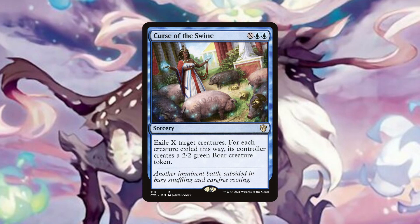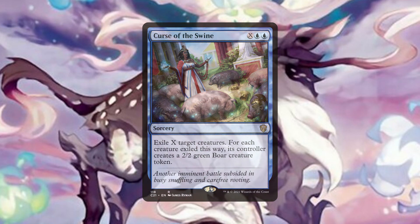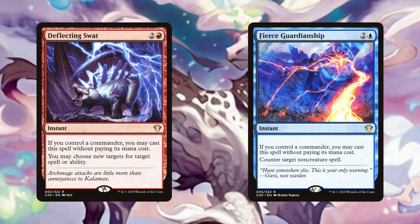Curse of the Swine can exile any or all of our opponents' creatures and replace them with 2/2 boars, all at the cost of only 2 mana. This will be particularly useful against creature based graveyard decks performing recursion loops, and if you are lucky and have a card like Comet Storm in hand, you can kill all the boars you just gave your opponents. Deflecting Swat and Fierce Guardianship are necessary protection spells, as after a few games against this deck, your opponents will not let Hanada survive too long.